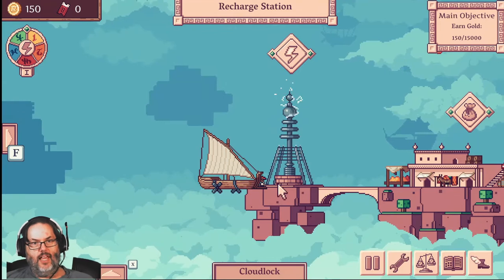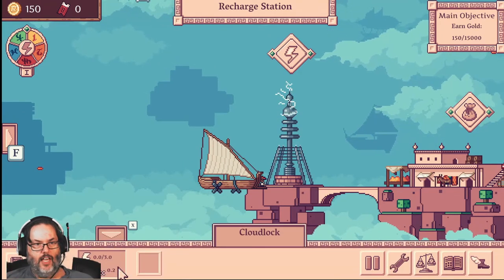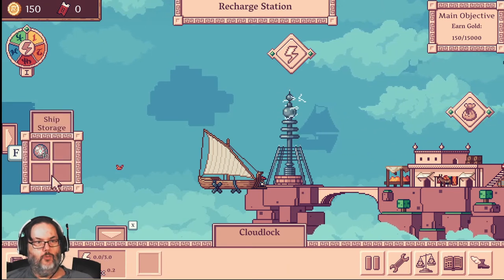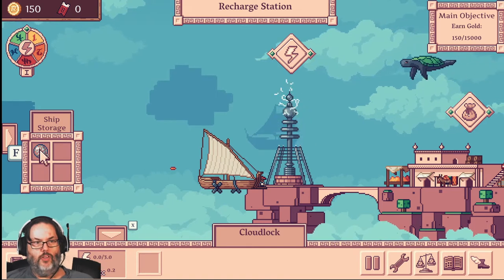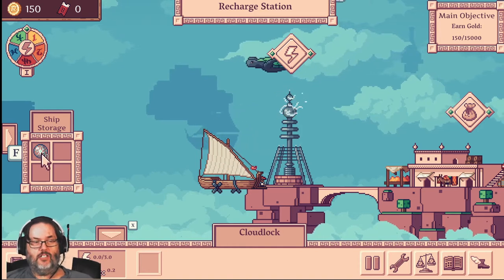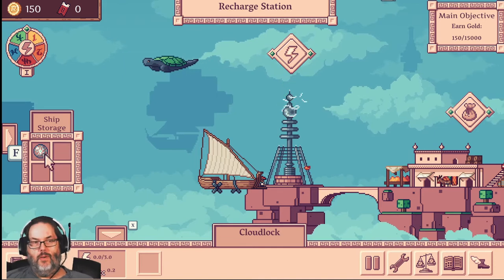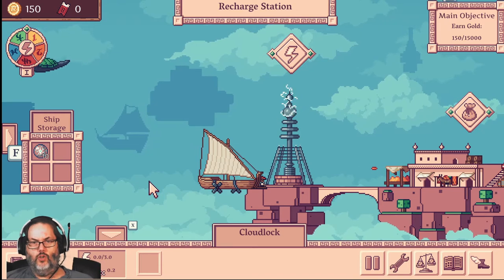So when you land, you start off with this really small ship. It has room for four things of storage. You start off with ten batteries, and you cannot buy new batteries — I have not found a place in the game to buy new batteries. Don't worry though, we'll talk about batteries in a little while. So you have room for basically three items that you can store.